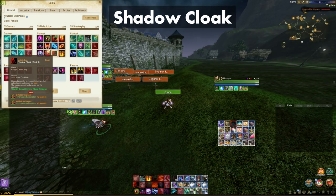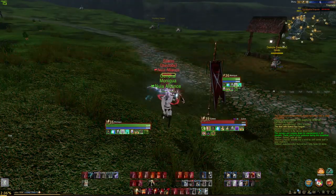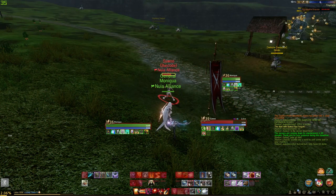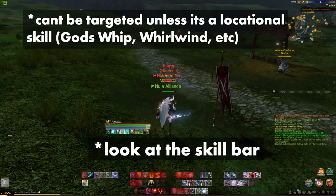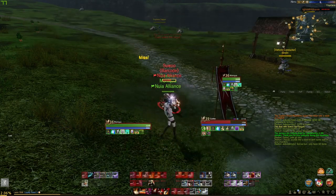Shadow Cloak is another cheese skill that is good for every situation. The initial skill allows you to become untargetable for 1 second. At 5 stack, it adds 3 seconds for a total of 4 seconds. At 10 stack, it adds 5 seconds for a total of 6 seconds. You can use this offensively or defensively depending on the matchup. I use this defensively against melees in most cases.